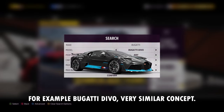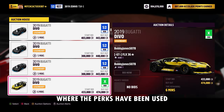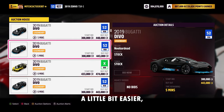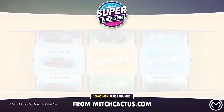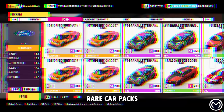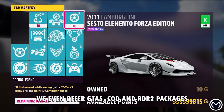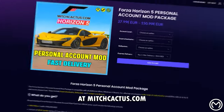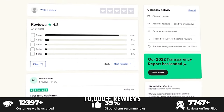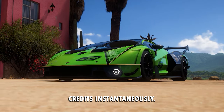Another option is the Bugatti Divo — very similar concept. The reason I like the Divo is because it's cheaper to get, and easier to absorb the loss if you find a car where the perks have already been used. If you want to know how I've got so many credits, super wheel spins, skill points and more, I'm on a Forza modded account from MitchHeaders.com — you guys can get one too. They offer credit packs, rare car packs, and more with over 10,000 Trustpilot reviews, as well as GTA V, Call of Duty, and Red Dead Redemption 2 packages.